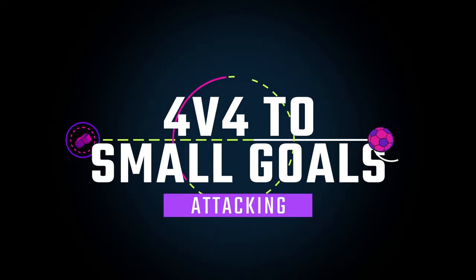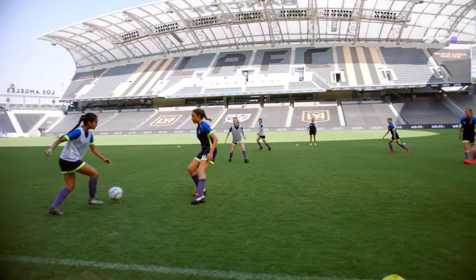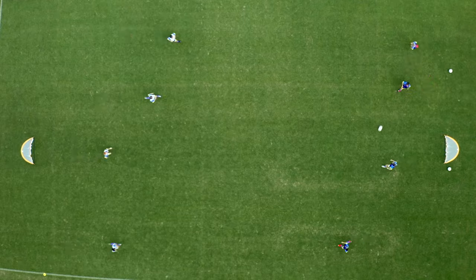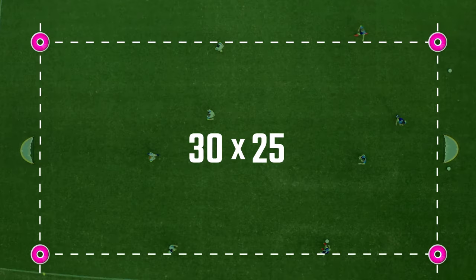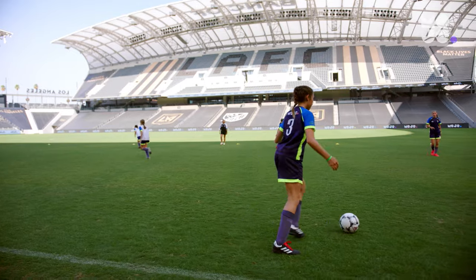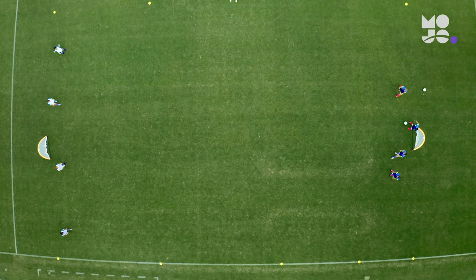Get those celebration dances ready — we're playing 4v4 to Small Goals, attacking. Here we're working on small group attacking and shooting skills. Use four cones to mark a rectangular space and place small goals or pairs of cones placed arm's length apart on each end line. Divide your players into two groups, one in pennies. Teams of four line up on opposite end lines, one with the ball.